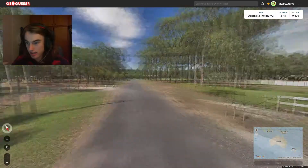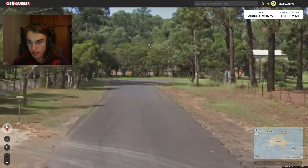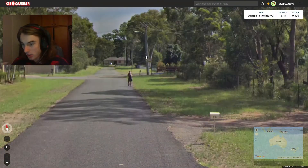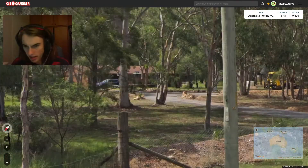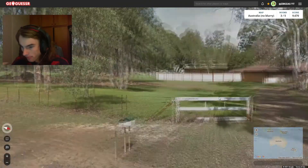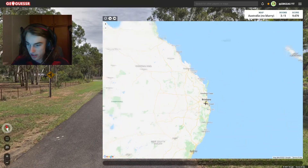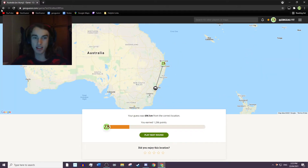Oh, this one's quite tropical looking. It definitely feels north. I'm thinking Queensland here because of the amount of greenery, but it could be further south. There's a problem with the east coast — it all looks fairly similar. It reminds me of places in Victoria I've been, honestly, and that's kind of concerning, but I'm still going to trust my gut and go up here. And no, it's actually outside of Sydney. So we end our streak there.